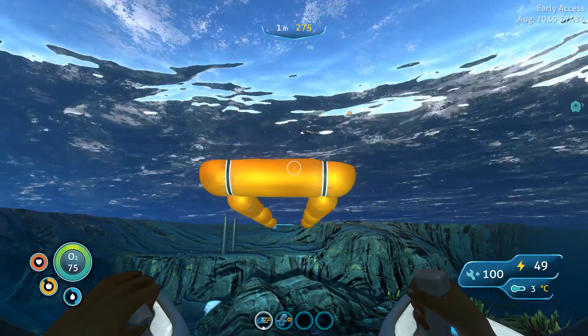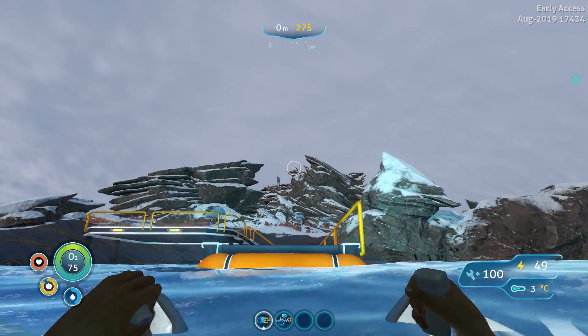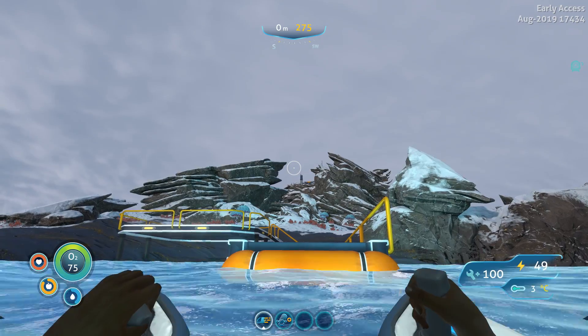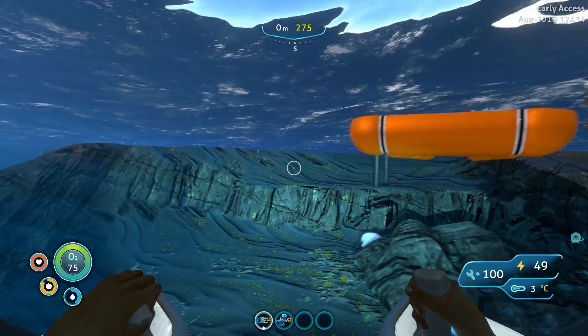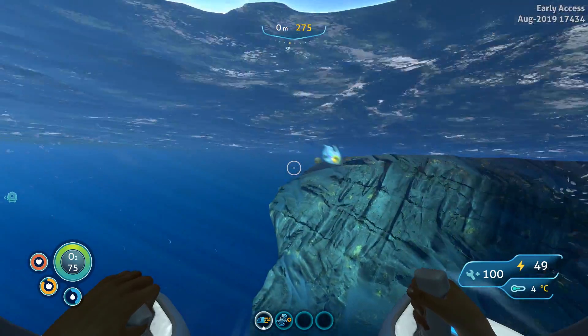We will start from the rocket island because to start from the life pod or the drop habitat area is dumb. So let's start from this platform and you need to go around — go around the island.